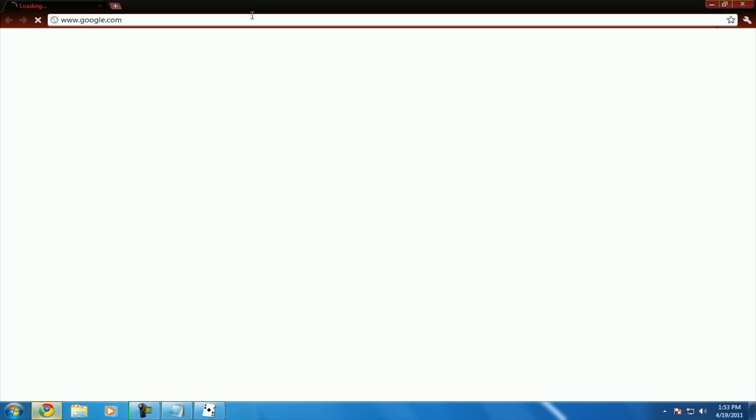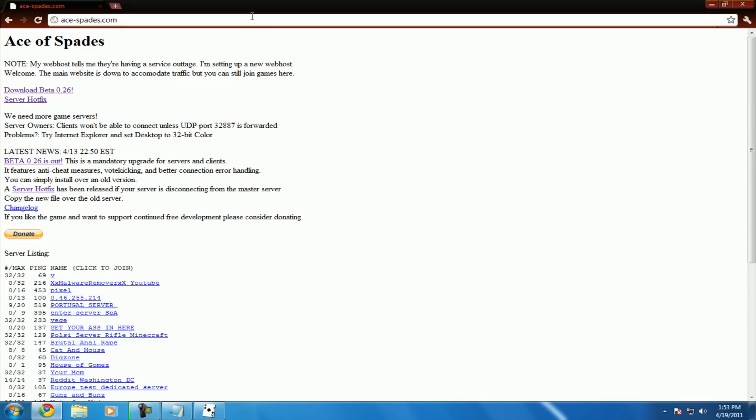If you open up your web browser and go to the Ace of Spades website, and hit Ctrl+F on your keyboard and search for it — I'll type in 'malware remover' — mine's right at the top here. XxMalwareRemover. I now have a server up. It's as easy as that, guys — really easy.